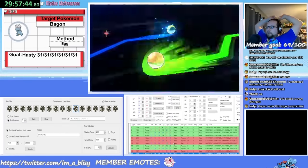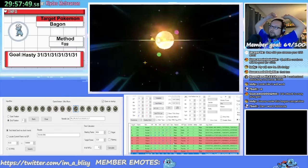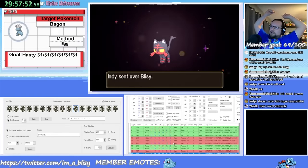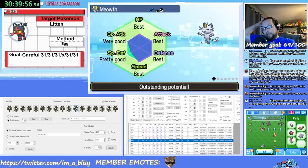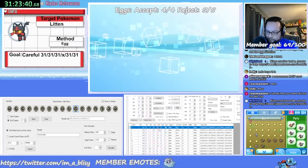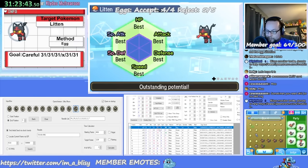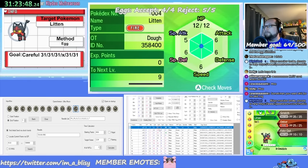For Litten, it needs its hidden ability, which was an event distribution from Pokémon Bank, so I had someone trade me a Litten that had no perfect stats and the wrong nature but the proper ability. From there, I received 5 eggs and rejected 3 to get a Careful female Litten with Intimidate, and perfect HP and Speed. I needed a female Litten to pass on the egg move Fakeout from an Alolan Meowth. So I did another 30 SOSes for a perfect Meowth with perfect HP, Attack, Defense, and Speed. After that, it was another 5 accepts and 5 rejects, and we have our all-perfect Careful Intimidate Litten. Even with the SOS chain included, this breed only took me 1 hour and 30 minutes.